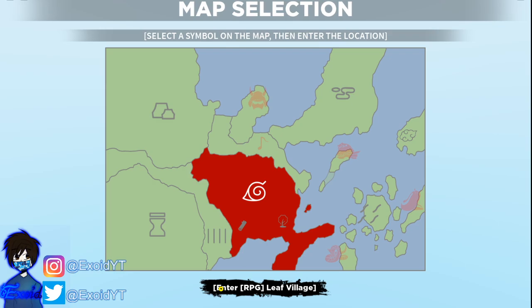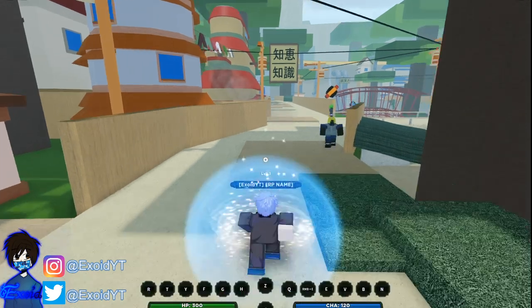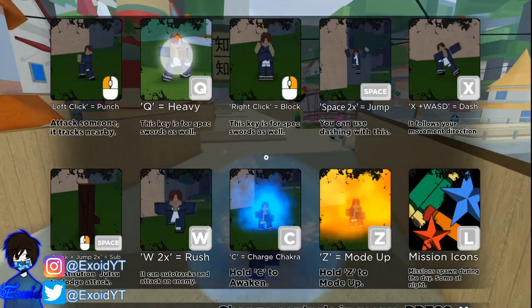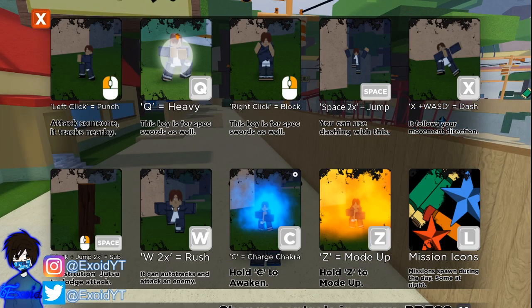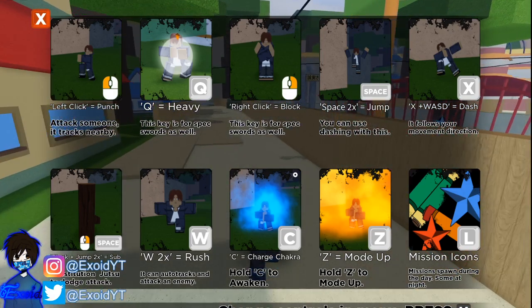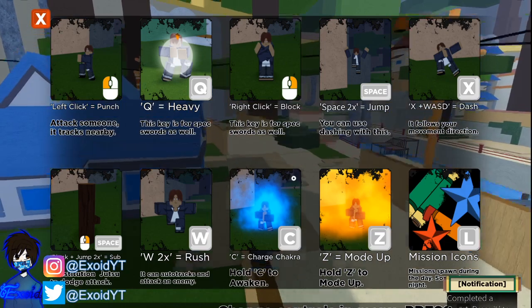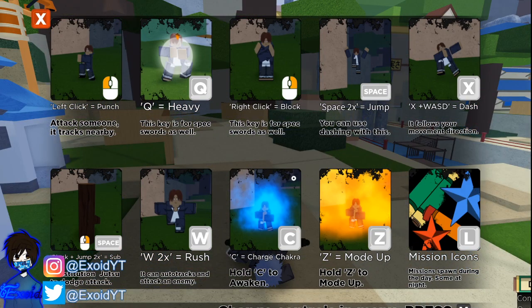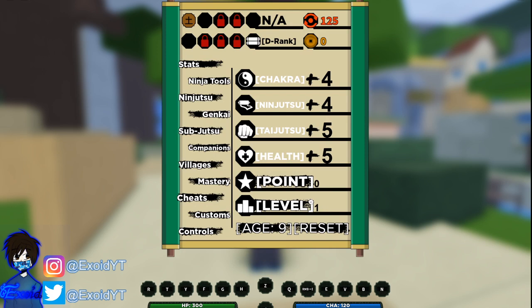I have no idea how to play this game — this is literally my first time joining. Anyway, if you guys are new to my channel go ahead and subscribe to see all the newest codes and join today's giveaway. Left click or Q is for heavy attack, right click is block, double space or X is dash, W two times is rush, C is charge chakra, Z is to mode up.